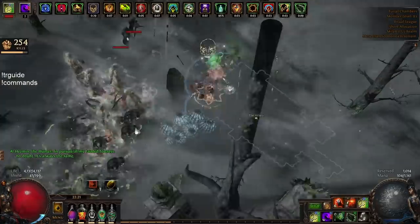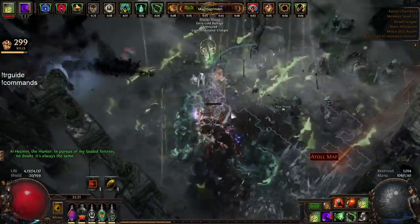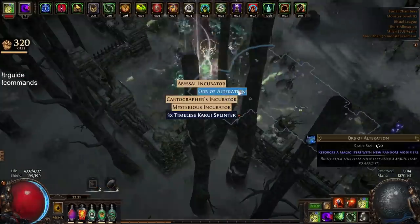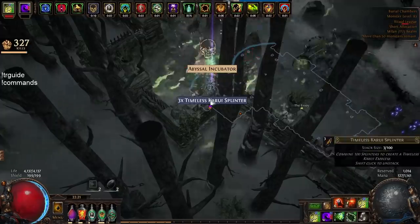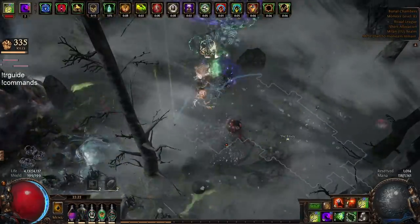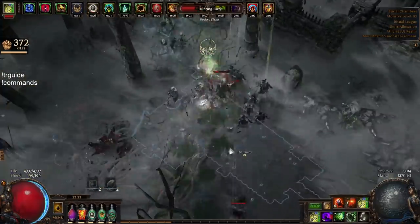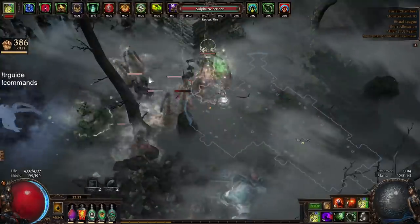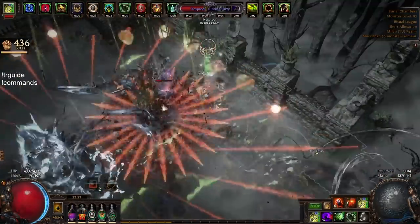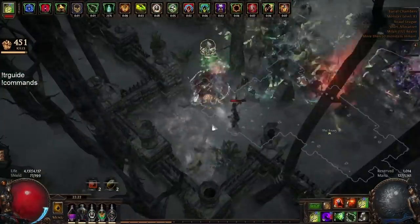Hi guys, Zasmo here. In this video I want to share my money-making strategy that I used at the league start that can be done by pretty much any mapping character — any decent build, not something crazy off-meta. With this strategy I got myself a Headhunter in like three days of really hard farming, playing six to eight hours, then trading a bunch.